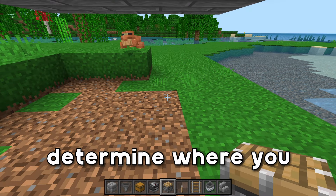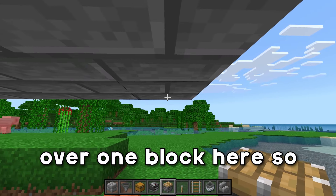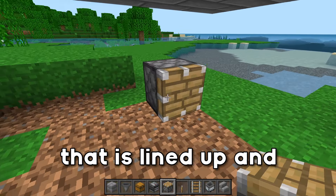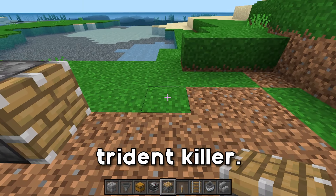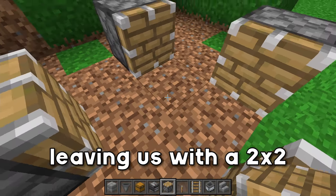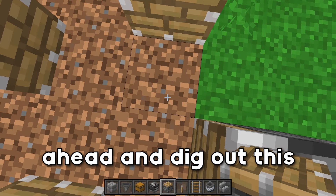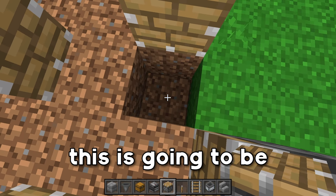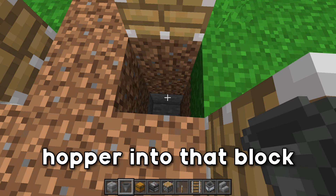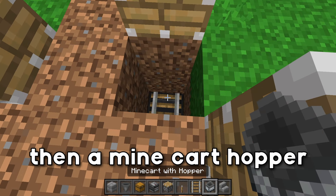Next, determine where you want all of your drops to end up. I want all the drops to end up at this side of the farm, so I'm gonna count over one block, and on the block below it, place down a piston — that is going to be the start of our trident killer. In an alternating pattern, place down a piston here, here, and here, leaving a 2x2 in the center. Then dig out this block for the storage system, dig down two more blocks, run a hopper into that block, and set down a rail on that hopper with a minecart hopper on top.